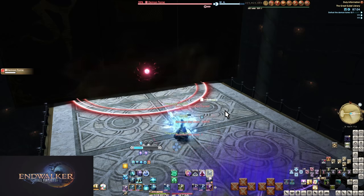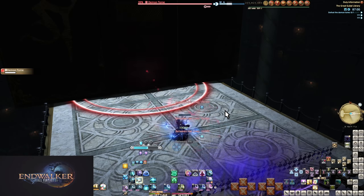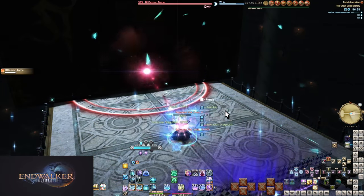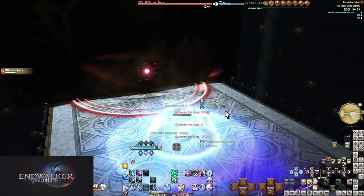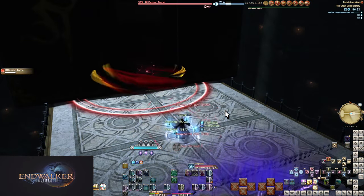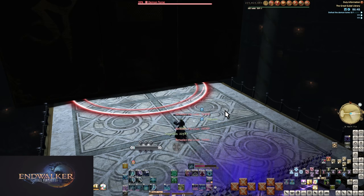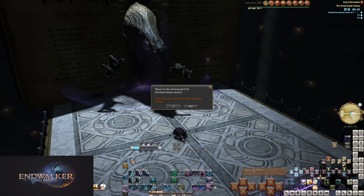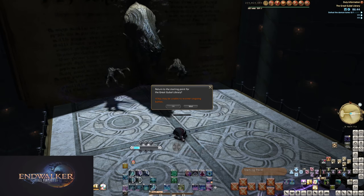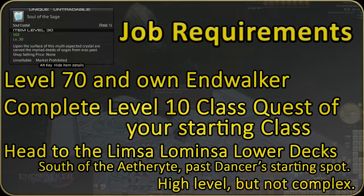Sage doubles down on the typical idea of never using a hard-casted heal. You have a wide variety of instant cast abilities with very short cooldown timers, your main ones being tied to your resource, Addersgall. And uniquely, you're a DPS healer more than the rest — you heal a chosen target every time you do damage to enemies. Some of your kit is designed around this, so you definitely want to find the balance between healing and doing damage.